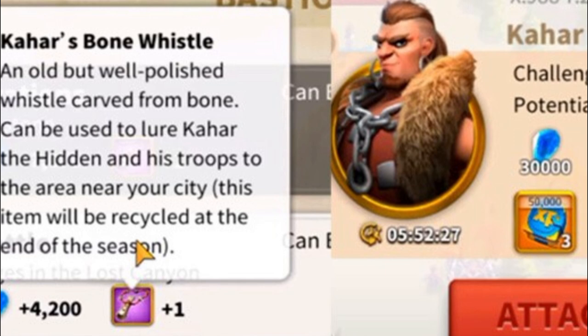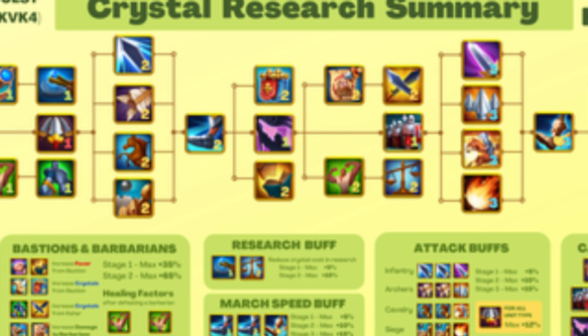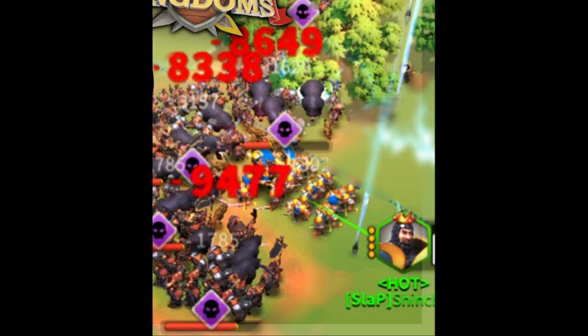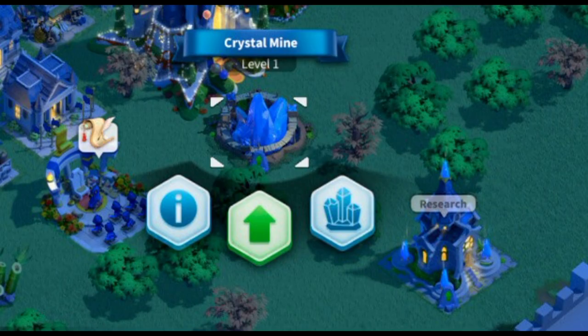Speaking of bastion quests, let's talk about Kahar. Some quests reward you with Kahar's Bone Whistle, and with this item you can summon Kahar just like you summon Lohar. When you kill Kahar you get a bunch of crystals. A few tips: in crystal technology there are techs that increase the amount of crystal you get from defeating Kahar, so don't summon and kill him the moment you get bone whistles — first work on those techs. When you're ready, summon more than one and kill them together to save action points. Just like chaining barbarians, chain your Kahars with YSG if you have him.